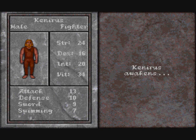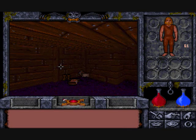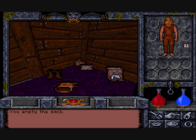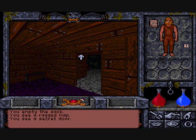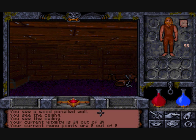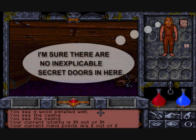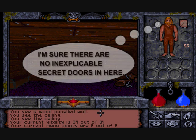Your character chosen, you awake in the Avatar's private quarters. The room contains equipment that will be essential in your quest: a map that you'll need to navigate the twisting dungeons, and through an inexplicable secret door, a rune bag that you'll need for your spellcasting. And don't you dare miss any of these things just because you're unfamiliar with the game — this is the only place you'll find this vital stuff.